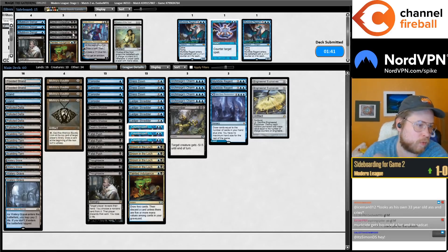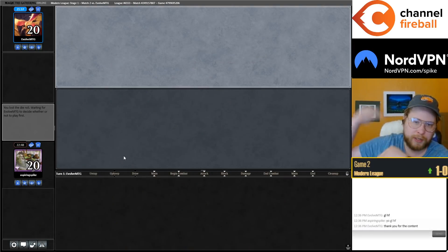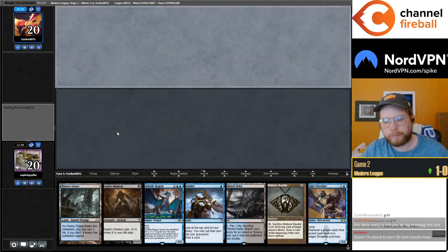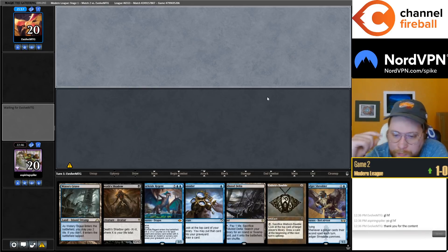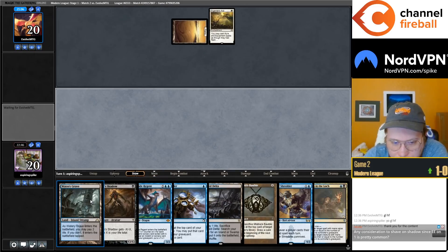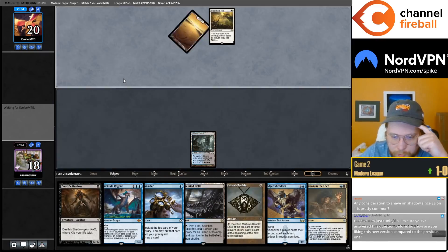I'm playing Voidwalker — I think Dauthi Voidwalker is way better than Leyline of the Void, especially because if there's tension between Voidwalker and Drown you can just sack your Voidwalker, it's usually fine. Keep this on the draw — most of six. Really really hoping they don't have an Esper Sentinel. I have successfully hoped hard enough, and I'm gonna hold the Bauble to maybe be a little greedy and connive on turn two.